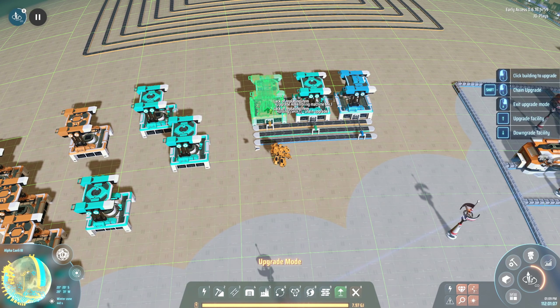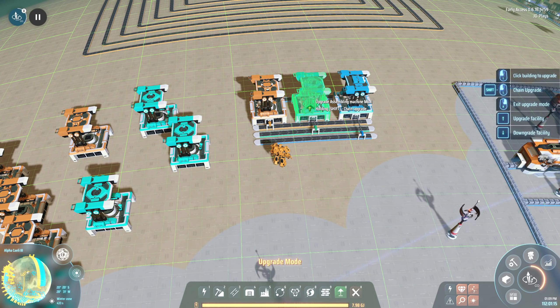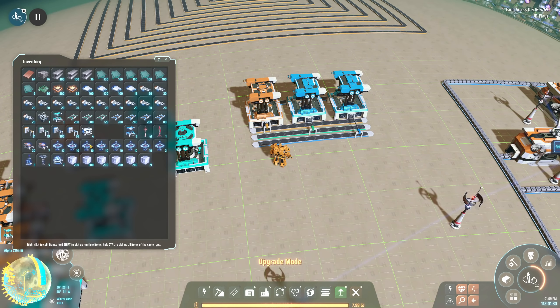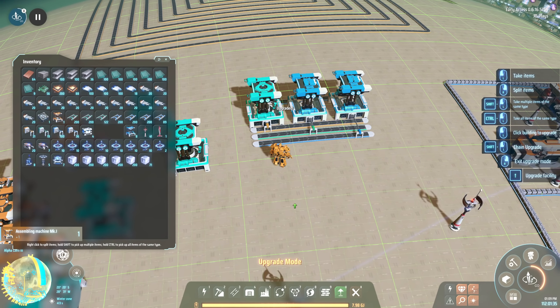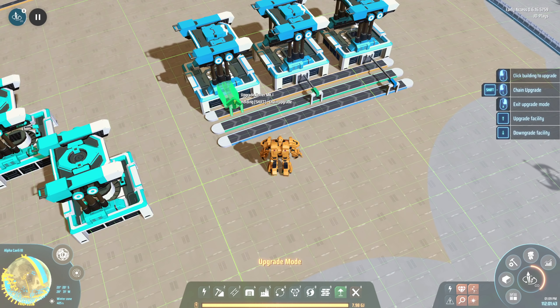If I try to upgrade, it says 'lack of replacing item.' Also, there's no skipping tiers - you can't go straight from tier one to tier three, which is a bit unfortunate. Expect more clicking. The game is in early access - there's lots of clicking involved. But if I upgrade this machine to tier three I now have a tier two in my inventory, which means I can upgrade that one to tier two and then again to tier three.